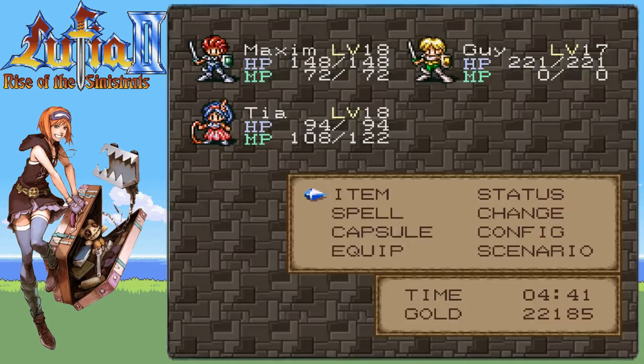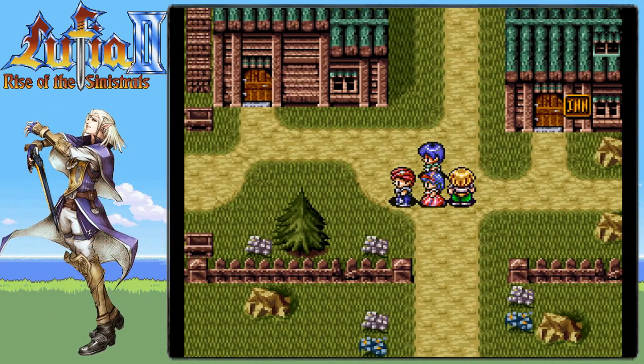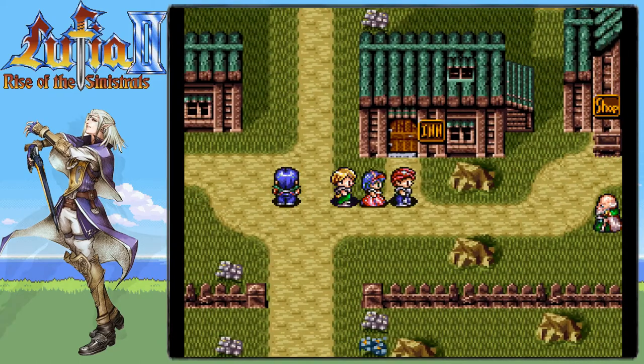Hey, we made it to Clemento, and this guy is a different guy. Luckily, after the tower exploded — sort of — the tower didn't collapse, and we were able to go through it to the next town.